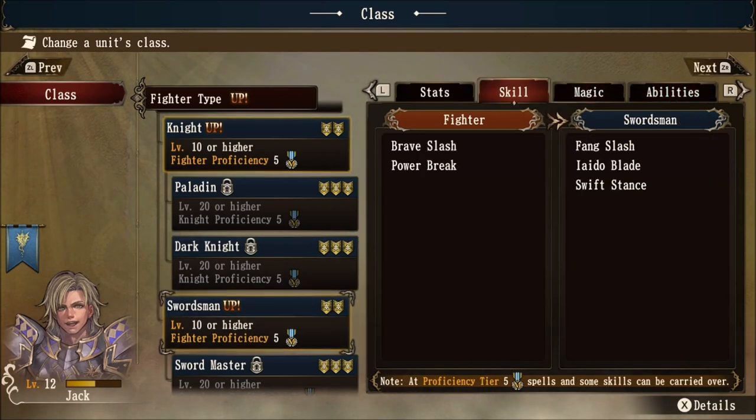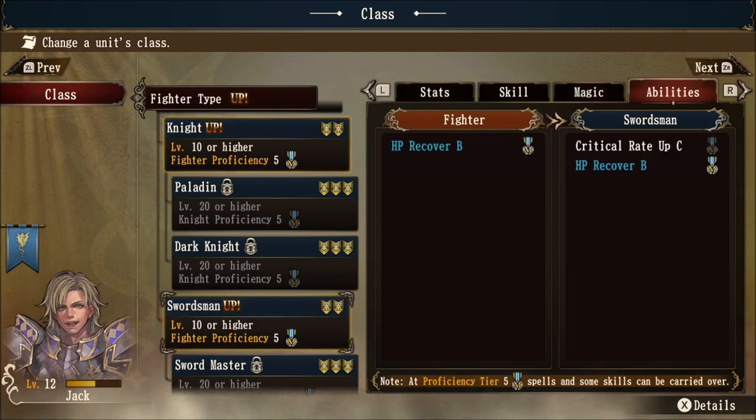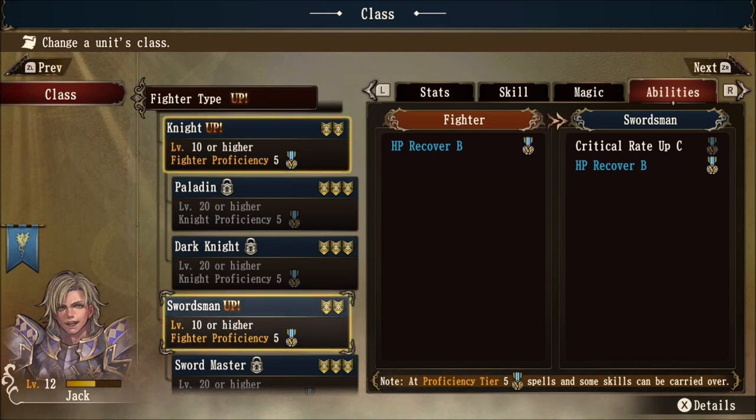Moving on to the swordsman, the swordsman does not gain any magic spells. However, we do gain a passive ability that can be mastered: critical rate up C. If you master the swordsman class, you can carry this passive ability over to another class as well. For example, the monks or grappler classes benefit heavily from high critical rate. This passive ability can also heavily benefit a barbarian class — anything that does a ton of physical damage. A cool cross-classing idea would be to master the swordsman class, get the critical rate up passive, and then switch over to barbarian to do more damage with high crit chance. Please look at every single class ability and magic ability to decide what you want to do for your builds.